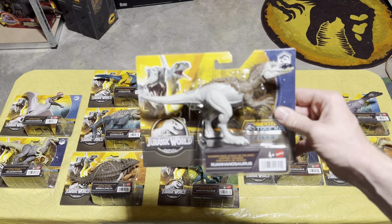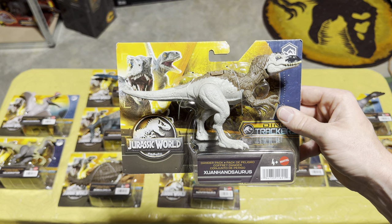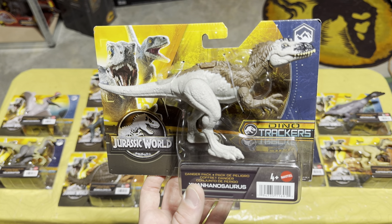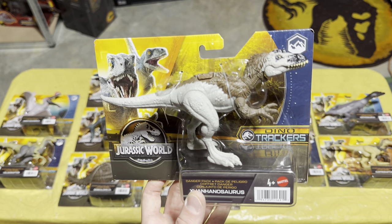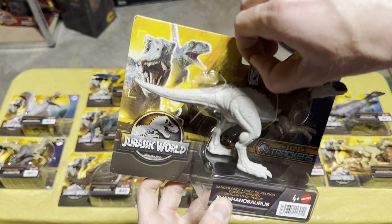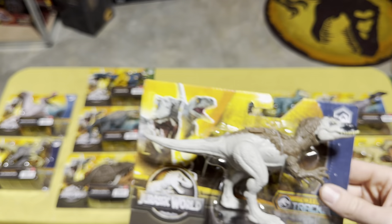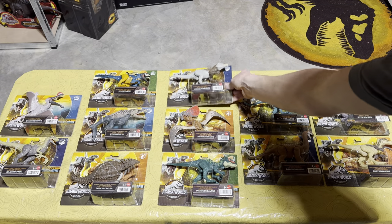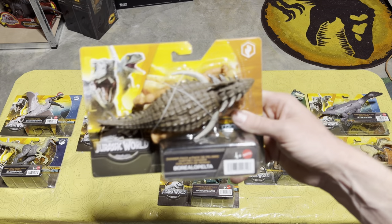The last one from Wave 2 — and this one's going to be hard for me to say as well — is the Eonannosaurus. Feel free to correct me in the comments. It's another pretty cool dinosaur with a hair effect on it that looks really nice. And the scan code — add that one to your Jurassic World Facts app too.